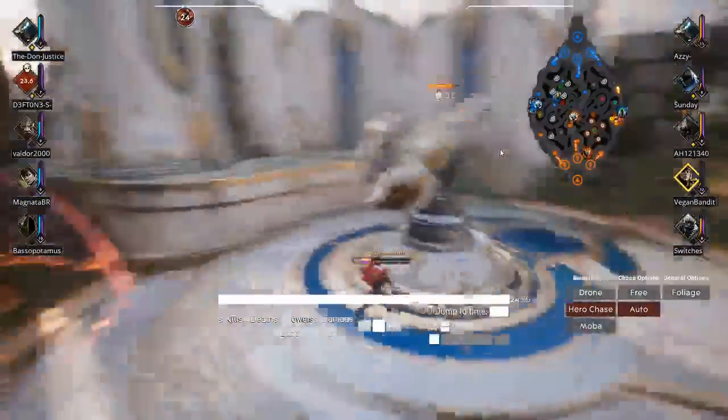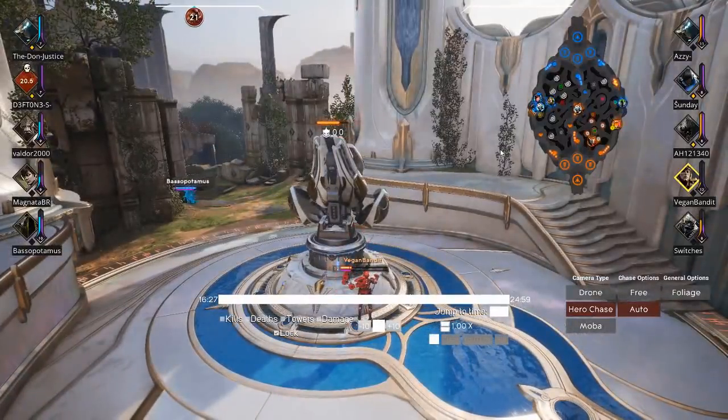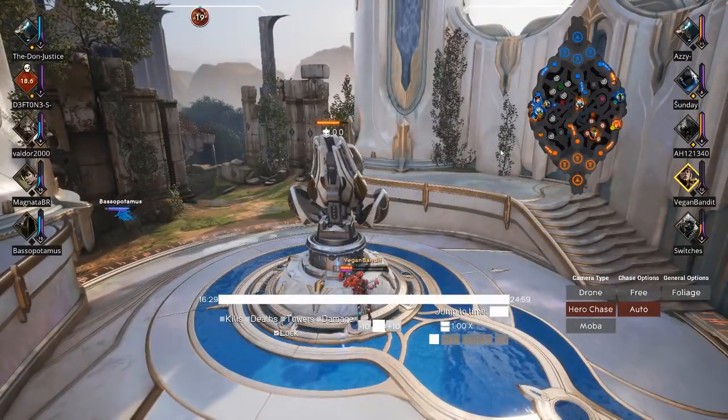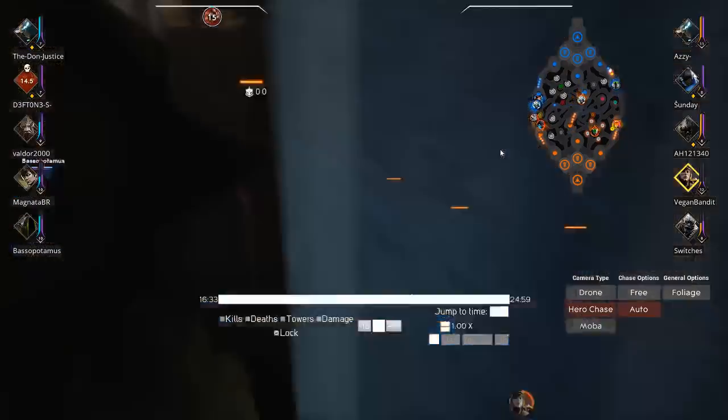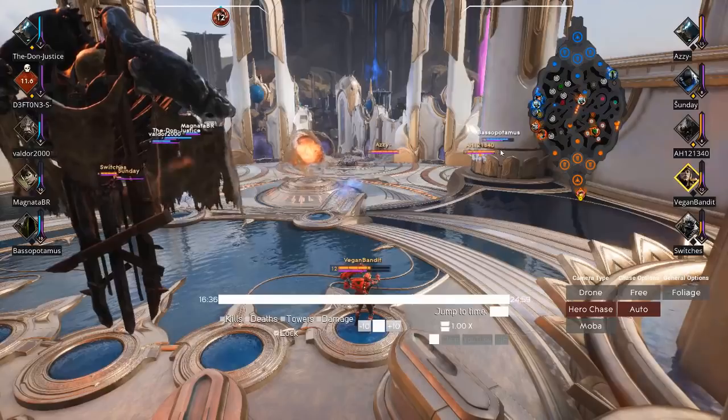I was probably playing a little bit aggressively there and Severog did make me force my ult out. But likely I can just teleport back to base and teleport back in. The wave is all the way back at his tower anyway.